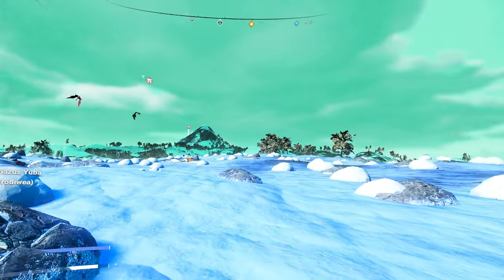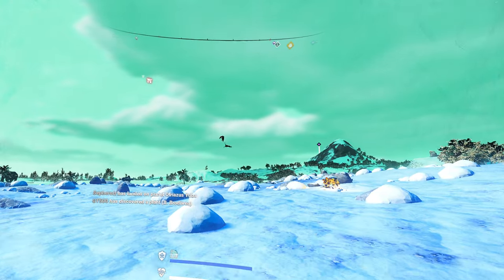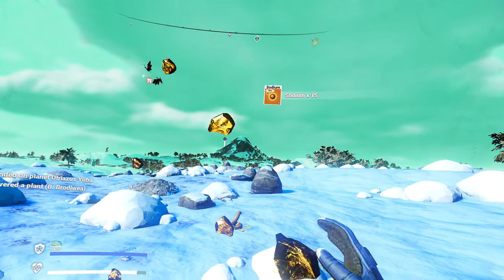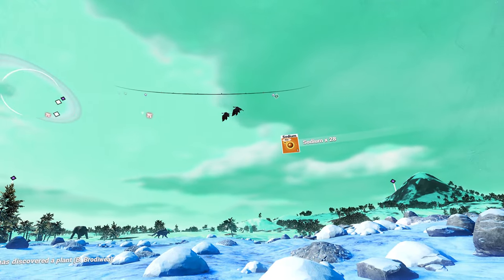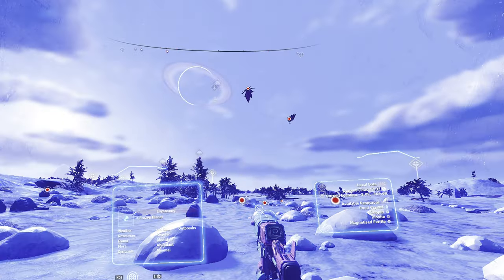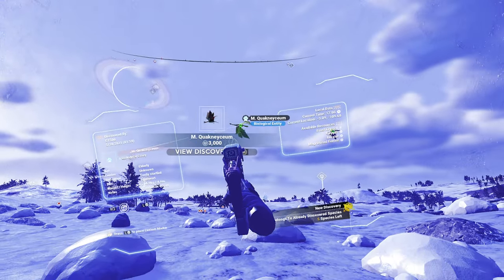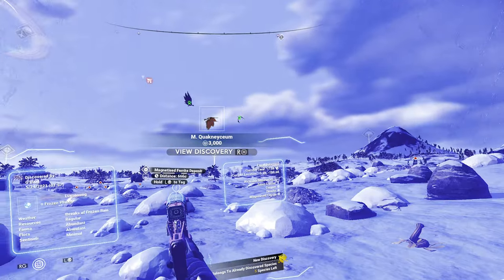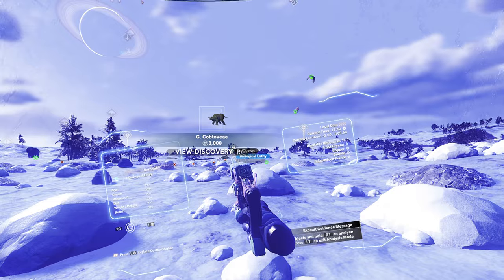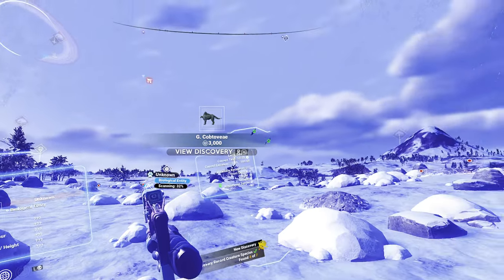That is an interesting flying creature up there. I installed Reshade — set it to do some simple anti-aliasing. That shouldn't affect my frame rate. That's actually kind of like a dragon thing, kind of. Interesting wildlife on this planet. I don't think I've ever seen flying creatures that large in this game before.